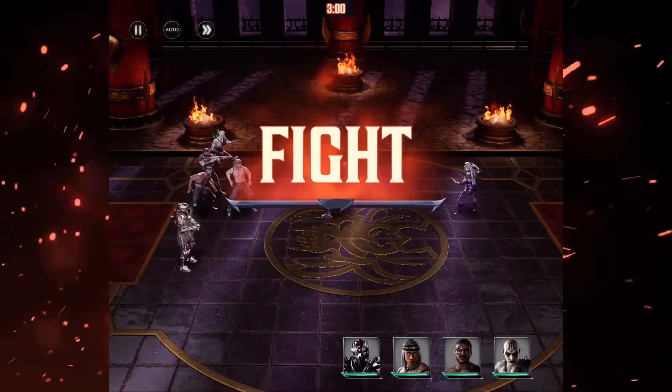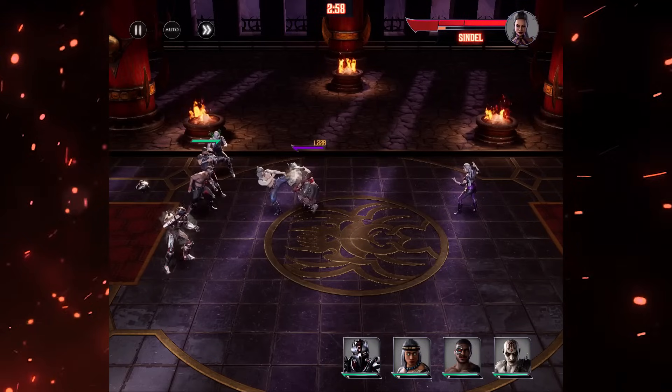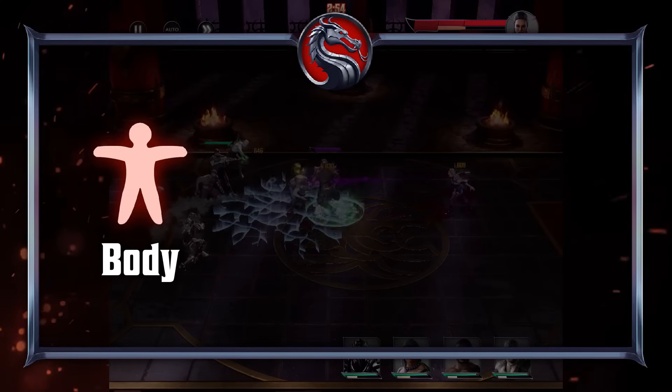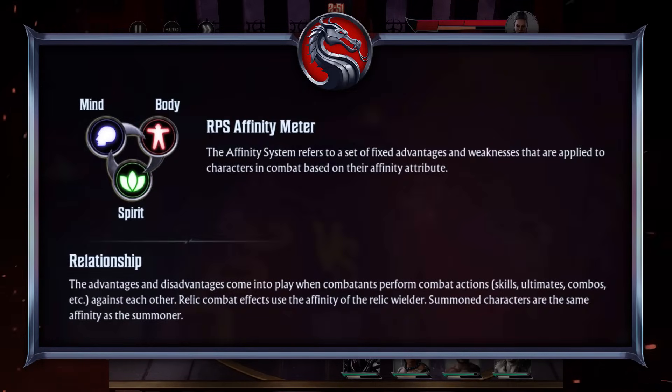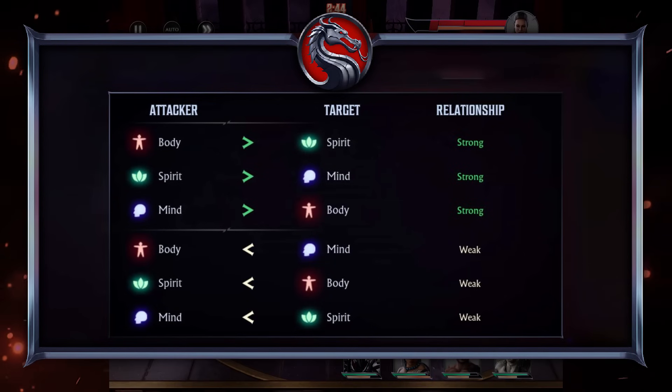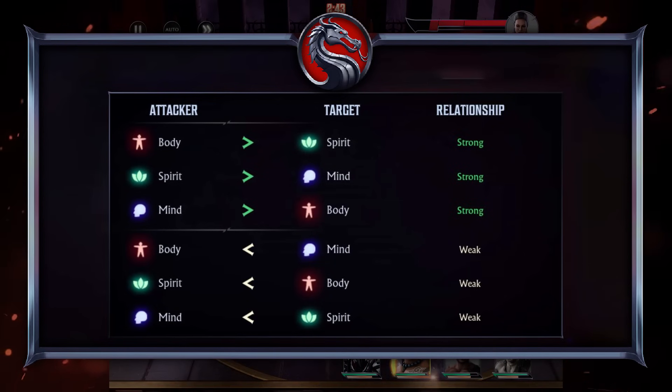As a newer player, understanding how affinities work will give you a massive advantage over players who don't. Every character belongs to one of three affinities: body, mind, or spirit. It's basically a rock paper scissors system where each affinity is strong against one, weak against another, and neutral against themselves. Body is weak to mind, mind is weak to spirit, and spirit is weak to body.